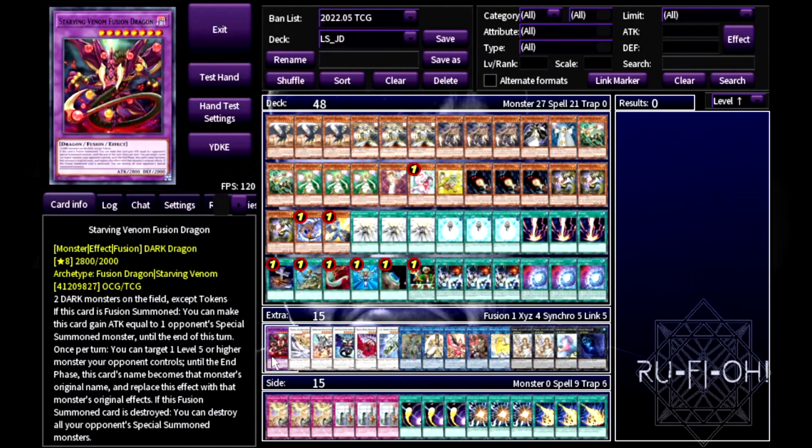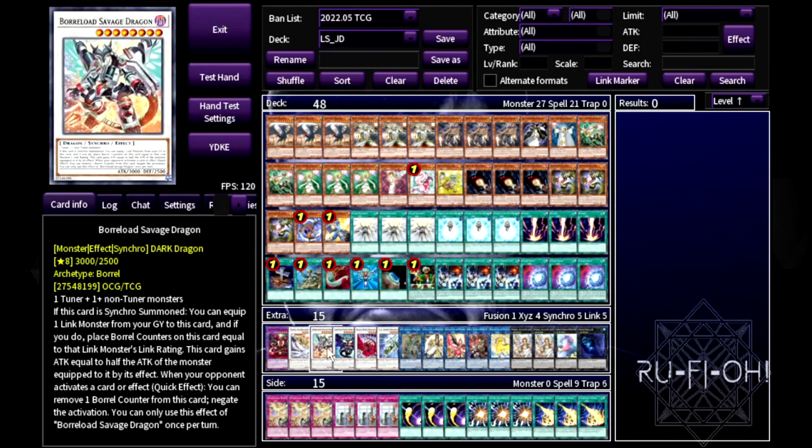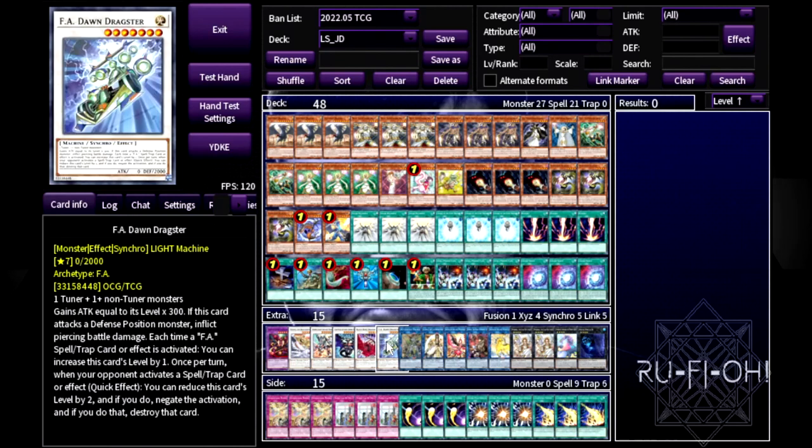We're playing Super Poly in the side so Starving Venom seemed like a good option in the extra deck. A single copy of Michael for spot removal — great in Light Sworn. Borrelsword Savage is good in theory but never really came up since you're not making a lot of links. You could play the Zombie Vampire engine instead to go into rank eight plays and mill more. Chaos Ruler is absolutely fantastic — you're going to make it most games.